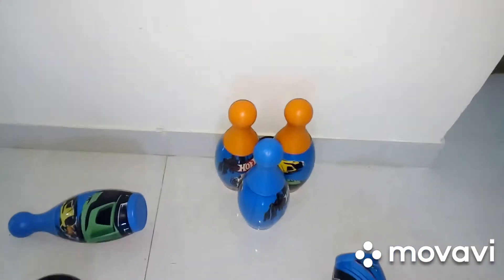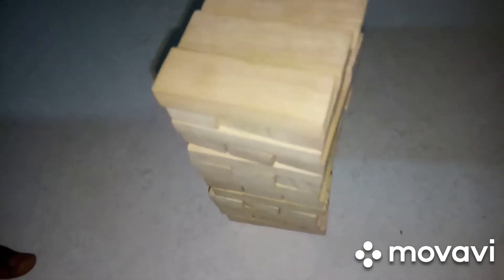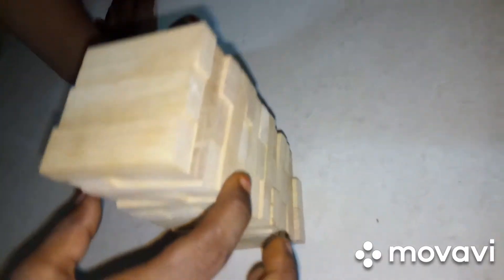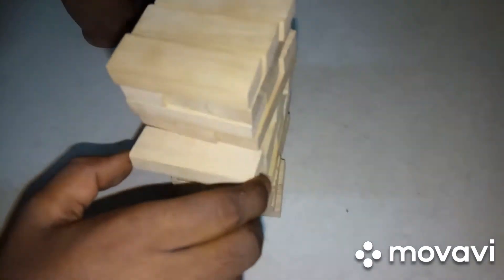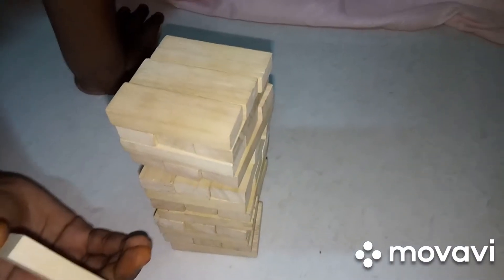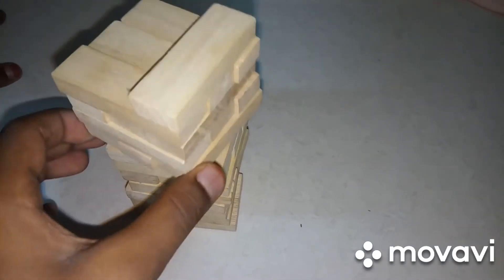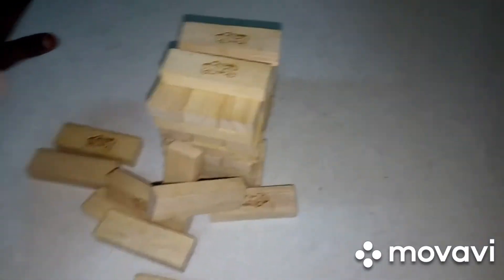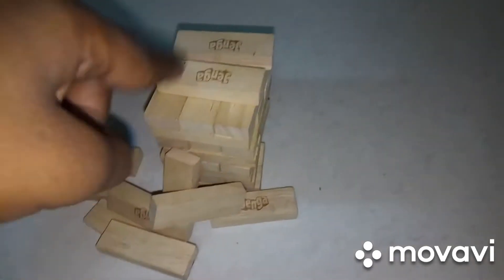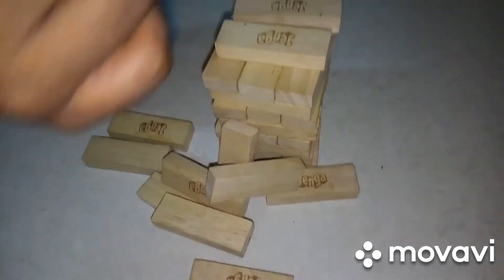The next game is Jenga. If you have Jenga, you should play it. You take one piece — if it falls down, you are out. You want to take a piece without making it fall. In the first and second rows, you should not take a piece — that's the rule.